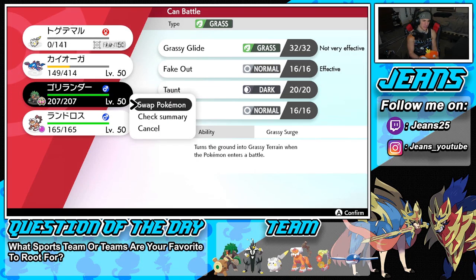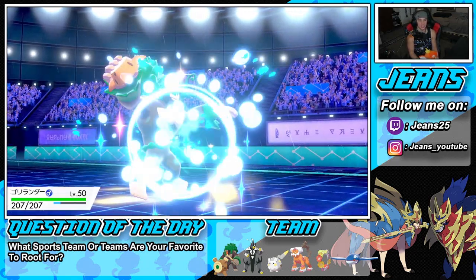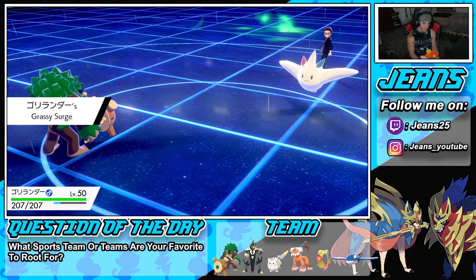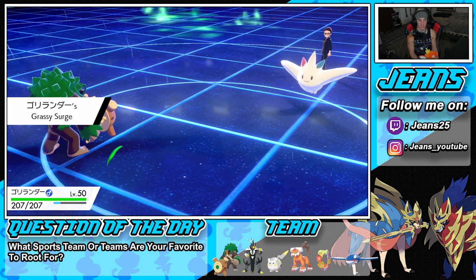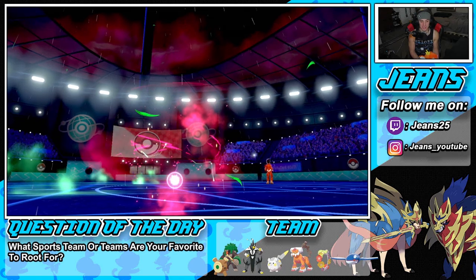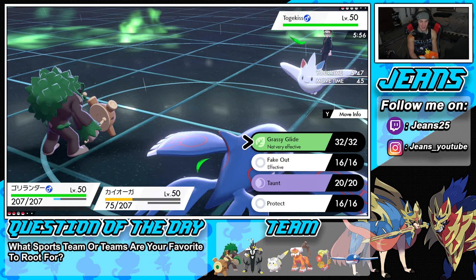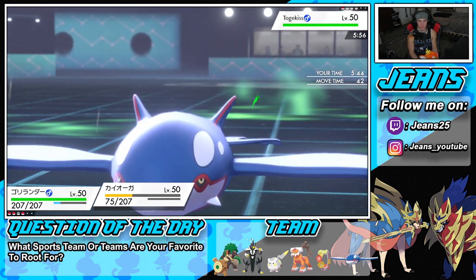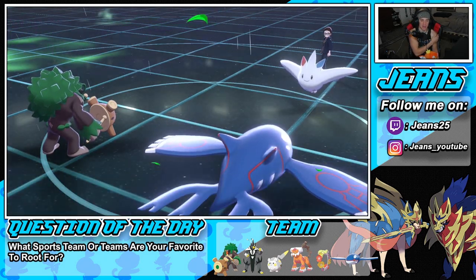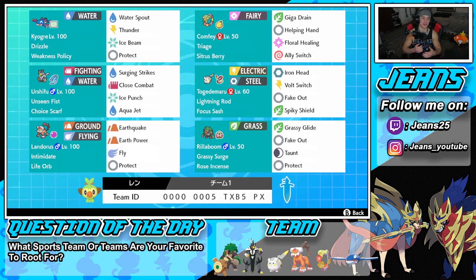Kyogre takes a hit — we had a crit and it was a KO anyway. That Pokemon was doing us dirty with weakness policy proc. Carp luck! I'll bring out Rillaboom — I can fake out and go into another max lightning and say GGs. Thunder hits 100% of the time in rain. Our dynamax ends but it's over for them — winning record! Grass covers the battlefield, thunder is super effective, and battle canceled. Let's get it — Togdemaru and weakness policy Kyogre is where it's at!